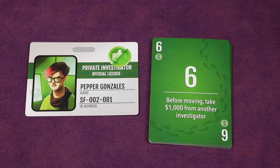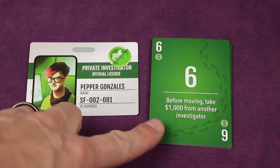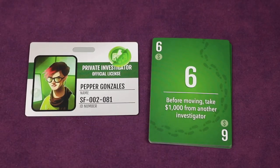Now players are working cooperatively. They're each going to select a character. However, nobody can select the green character, Pepper Gonzalez, because her special ability talks about stealing money from other players. Players won't even have money in this game, and you're working together, so you cannot use the green character.